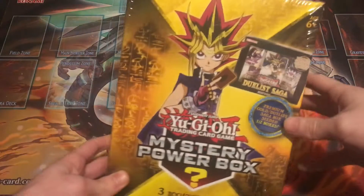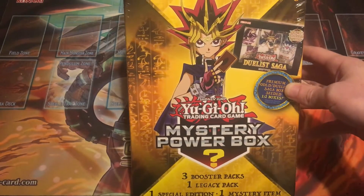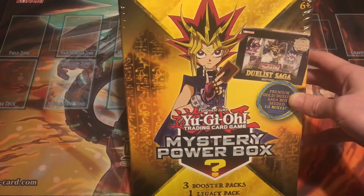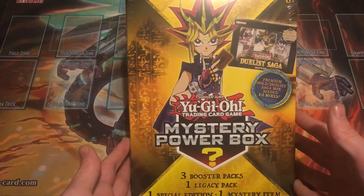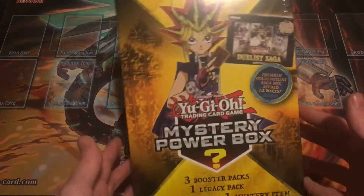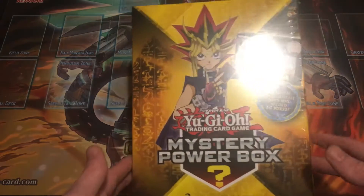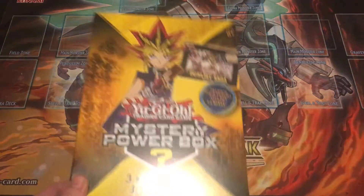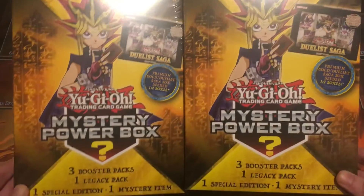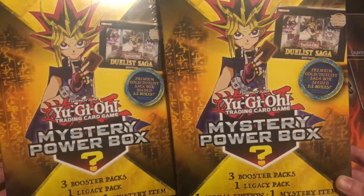What's up YouTube? SkyThatOneGuy here and today we have the brand new Mystery Power Box. This just hit shelves like today or maybe yesterday, but it's definitely brand new. This is the Mystery Power Box version 5, the golden box or the yellow box. Looks pretty awesome. It came out about the same time the Spellcaster Structure Deck came out. We're going to be opening up not just one, but two of them in this video. And if you guys enjoy the opening and get some good feedback, I might just open two more because my Walmart has a pretty good amount of these.